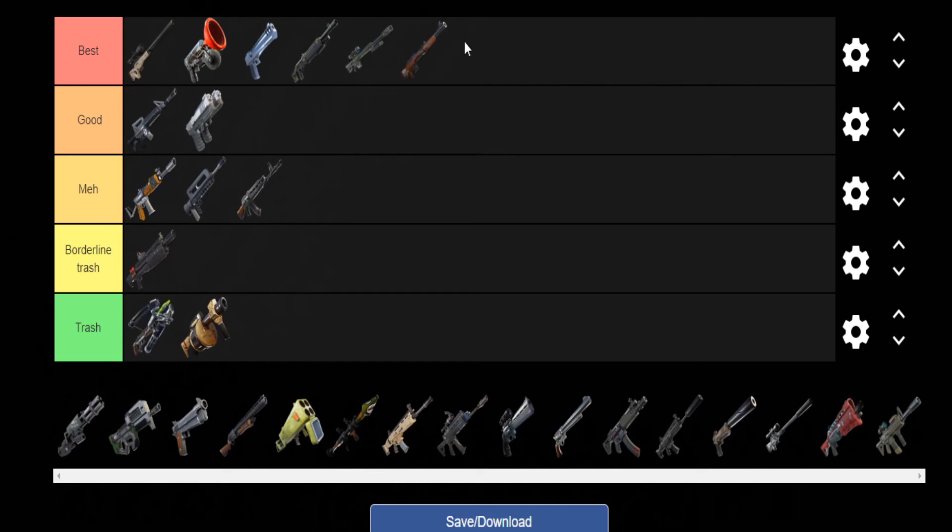Next up we have the Hunting Rifle — once again one of the best sniper rifles you could have. Perfect for trickshots and no-scope accuracy. It reloads quickly, aims in quickly, has good damage — I have no problems with it at all. It's perfect.